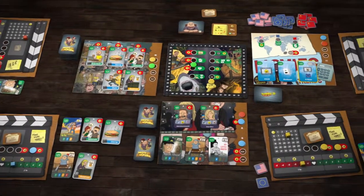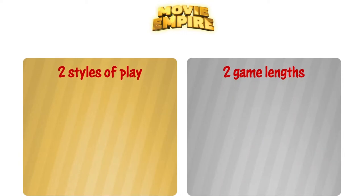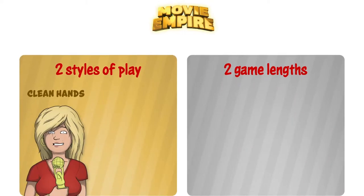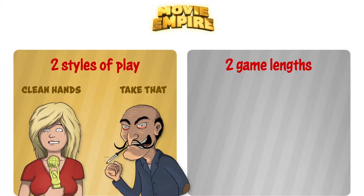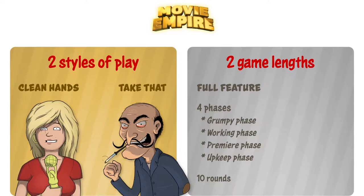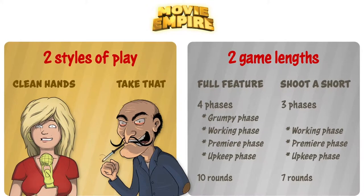Movie Empire can be played solo with the help of an Automa bot or with two to four players. Before the session you can choose between two styles of play and two game lengths. If you want a more strategic approach, you'll play the Clean Hands mode. But if you are curious and have the right group for that, you can play the nasty Take That mode with the dreaded black dossiers. The standard game length is the full feature game with four phases and ten rounds. If it's already late in the evening at your game night, choose Shoot a Short with three phases and only seven rounds.